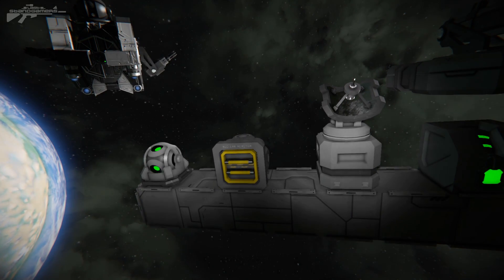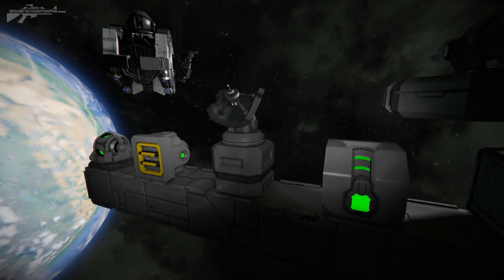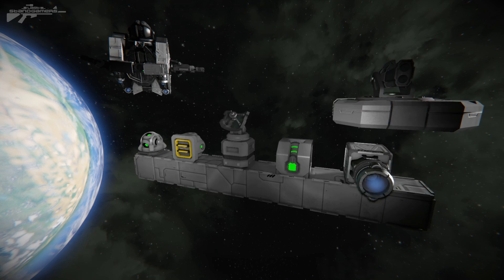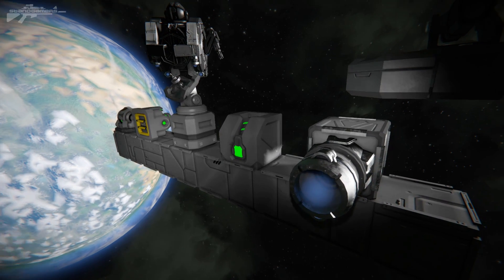Then we've got the reactor — we need to keep this thing powered, but we don't want to overfill the reactor because then we provide the enemy a source of fuel. We also have the antenna, which is very important so we can connect to it and control it from a distance, as well as the remote control block. This allows us to set it to a waypoint as well as control it manually if we have to.